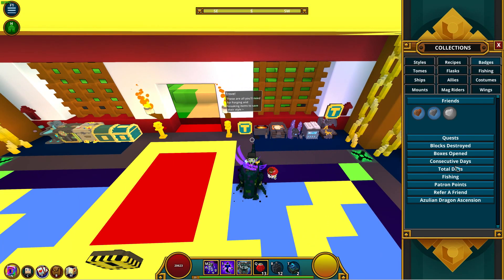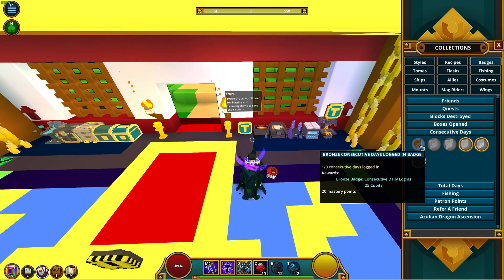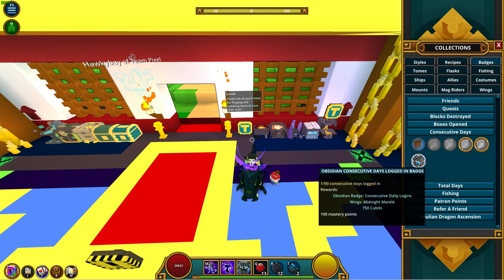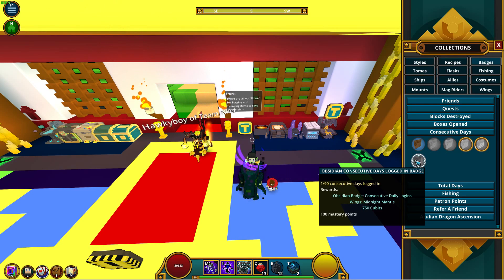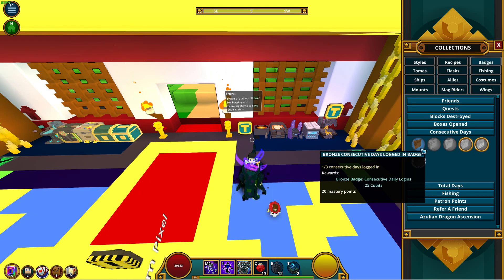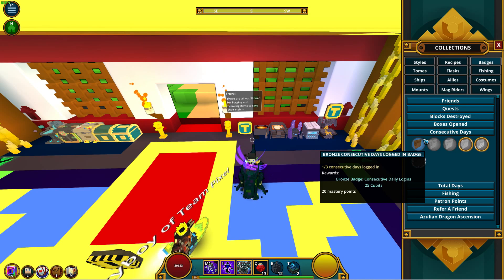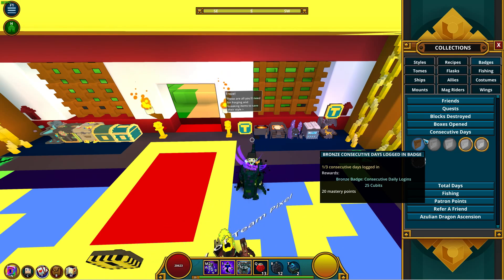The way last login time is sorted for calculating consecutive days logged in has been changed to fix a related bug. That's huge for me — I've been stuck at one consecutive day since the badges came out, even though I log in every day. My character was bugged, so hopefully from today forward I can finally work toward the 90 consecutive day badge and the Midnight Mantle. A confirmation message is also now displayed if a purchase succeeds after closing the store.